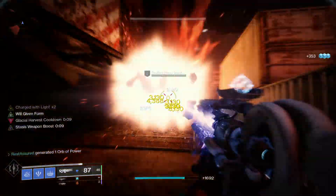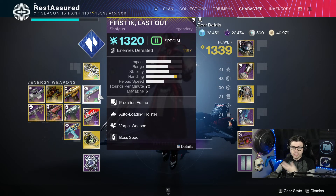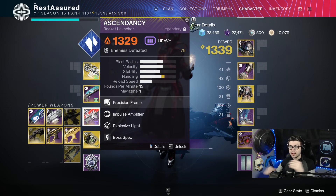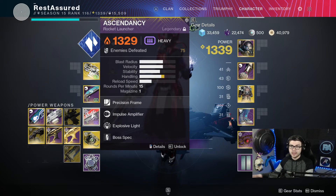Before I jump into every mod in the build, let's talk about weapons. Ager's Scepter is obviously going to be equipped with the catalyst at all times. You can run any special weapon — First In, Last Out is good, Adaptive Zoom is also good, but Ascendancy is going to be a great option because we're going to be able to proc Explosive Light literally at all times with the mods we're running, plus it's the highest damage rocket in the game right now.